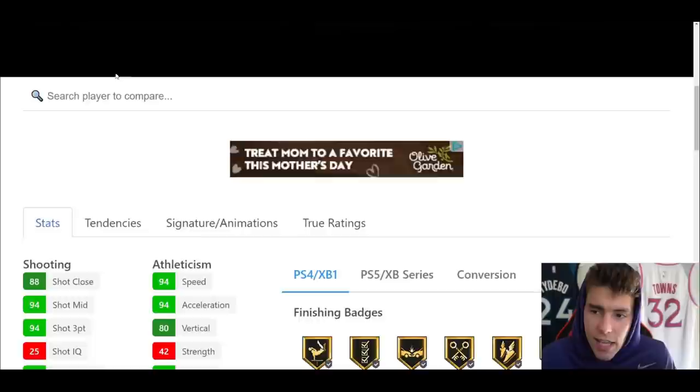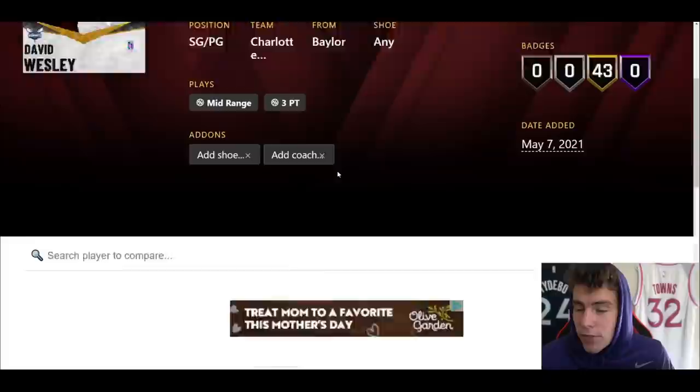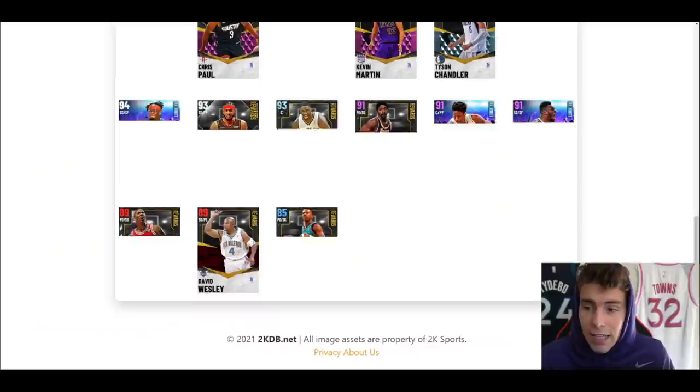David Wesley is another card — six feet tall, 43 badges, D-Wade's release on very quick, 94 three ball, 80 driving. He's got D-Wade's base on very quick, so he could be a cheese ball for triple threat offline. He also has the Curry escape, so if you're looking for a card just for triple threat offline, this card could be your man.